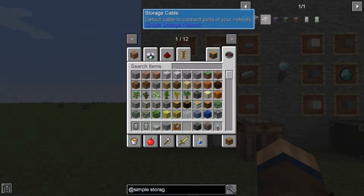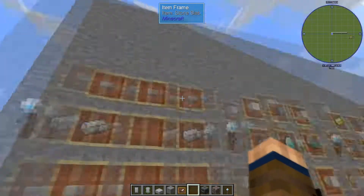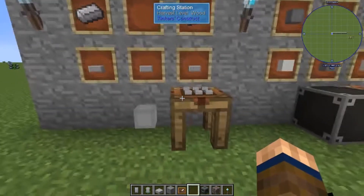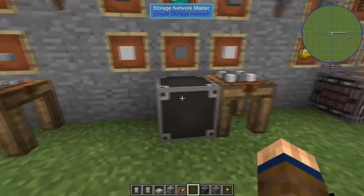So with Simple Storage you will start out with the cable. The cable is made with four slabs — or six slabs — and two iron in this configuration, and that will make eight cables. With those cables you will go on to make your storage network.